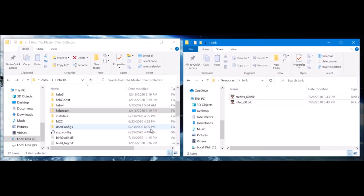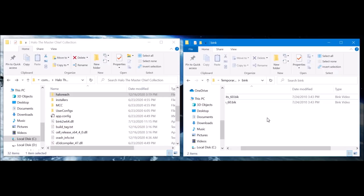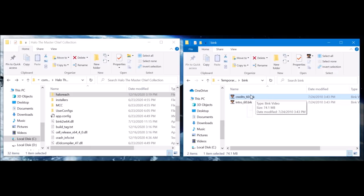First of all, you will need to get a copy of the end credits from the Xbox 360 version of Halo Reach. It's in the Bink folder of that version of Halo Reach. If you managed to find a copy somewhere and you can extract the files, then it should look like this. There will be two Bink videos in that folder: credits and intro. All you need is credits — you don't need the intro one.